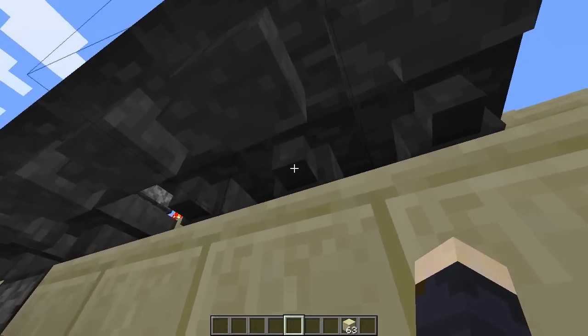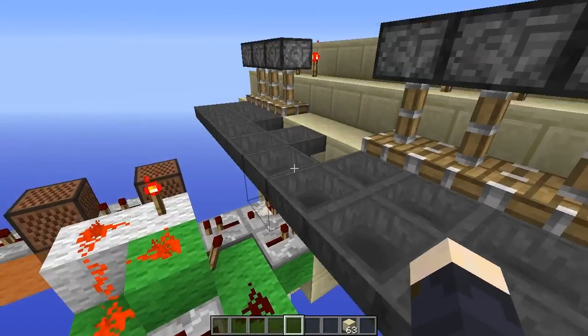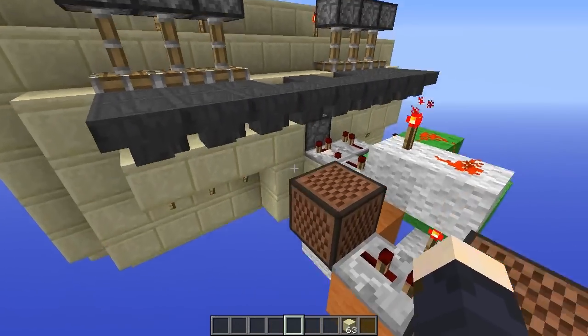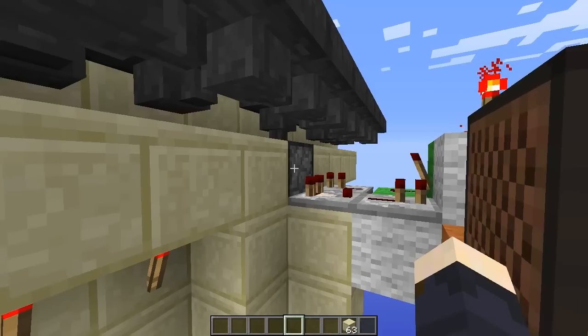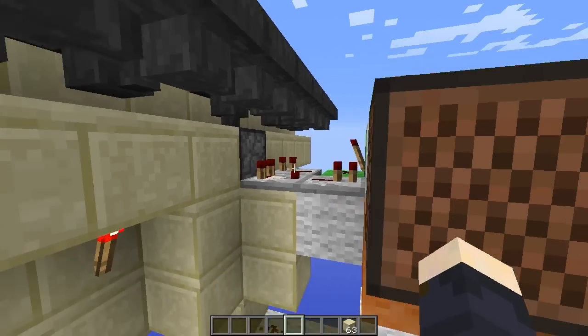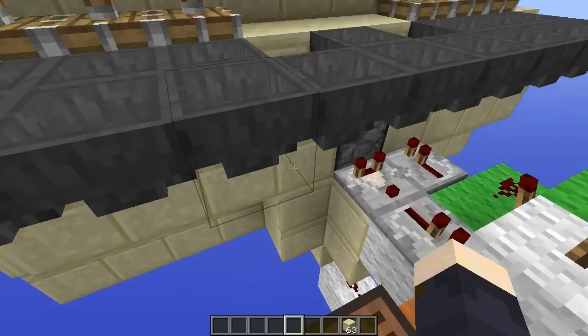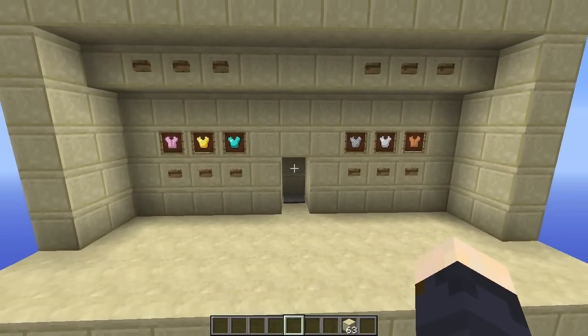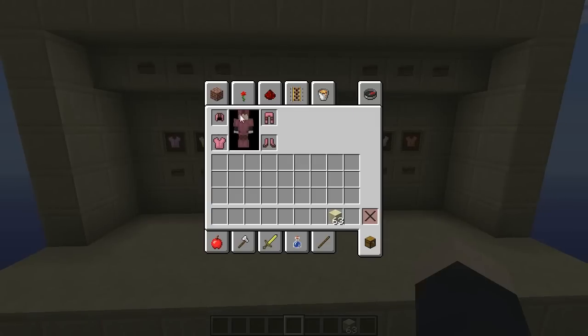Maybe we can see it here — like that. Then the items are led into that dispenser, and when you dispense an item and you are standing next to the dispenser or under it like I did here, the armor is put on automatically for the character.